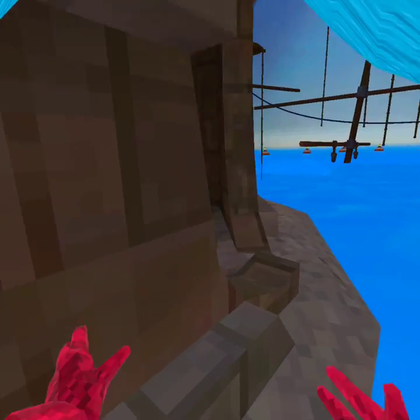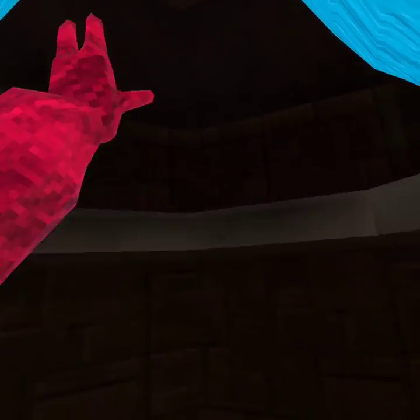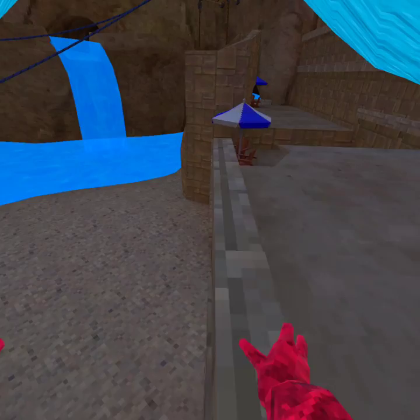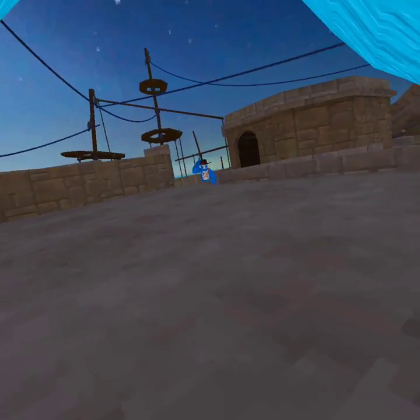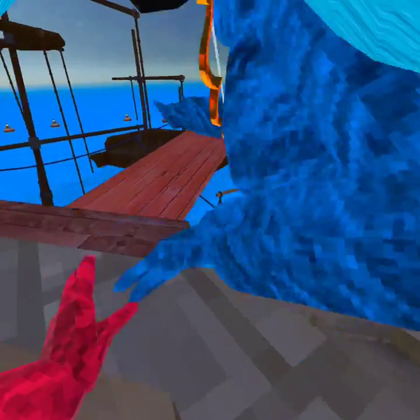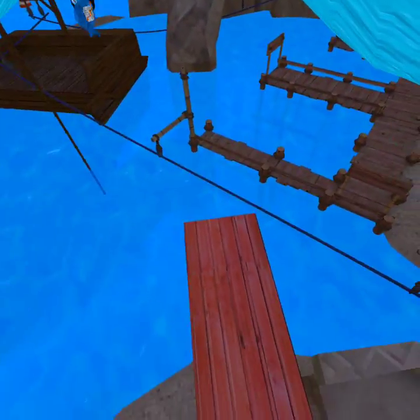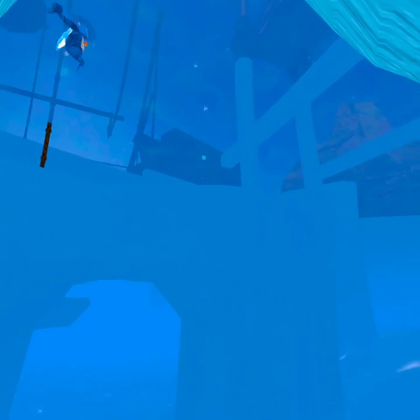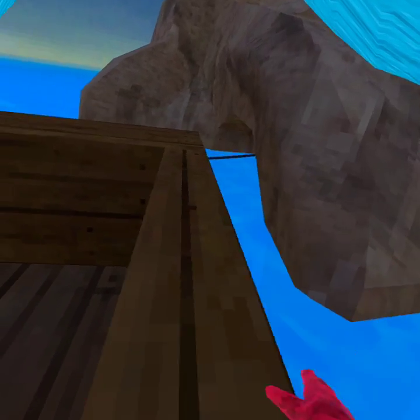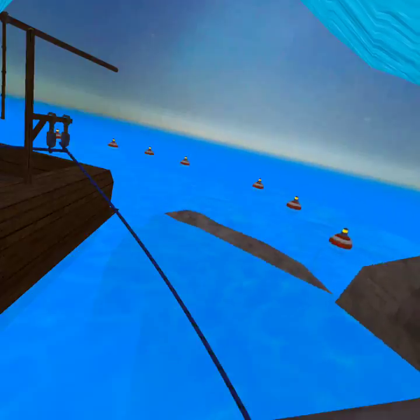We're going to go to the diving board. By the way, if the audio is bad it's because we're in app chat. Here's the diving board — that's diving off the diving board. Oh, by the way, there's a shipwreck right here, it's really cool. You can't get out of the map, but this is as close as you can get.